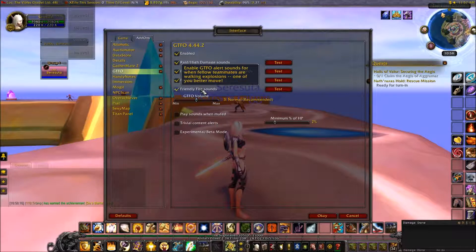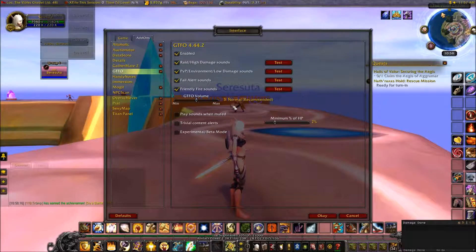Move alerts and friendly fire — I've never experienced friendly fire. When fellow teammates are walking with explosions on them, if somebody has a cooldown thing on them and they're walking closer to you, this sound tells you to run away from that person. And this one means you're standing in fire — move, move, move.